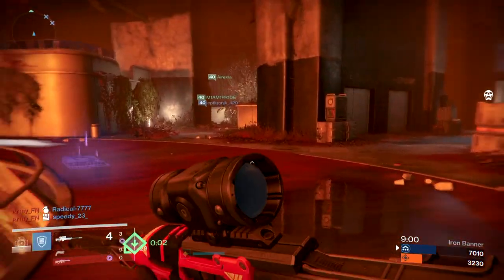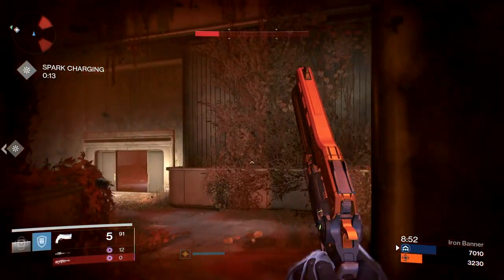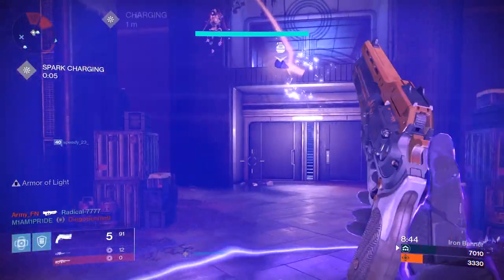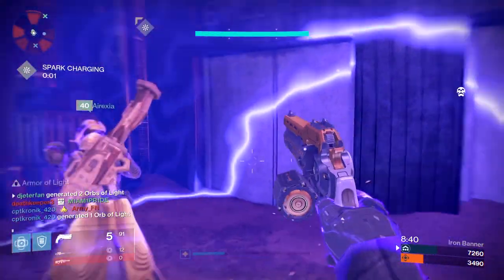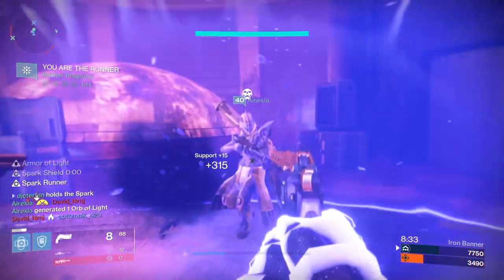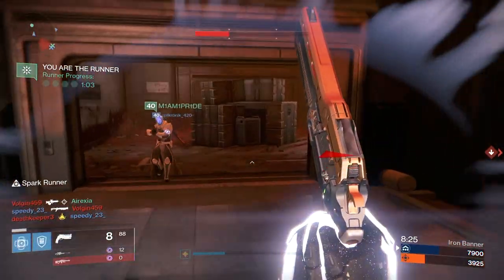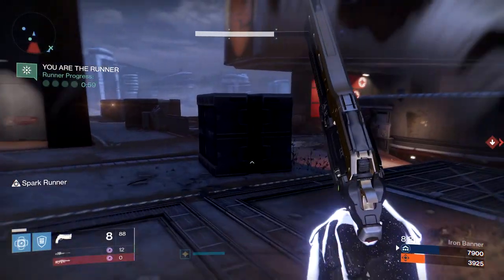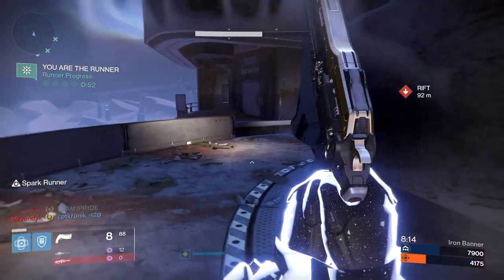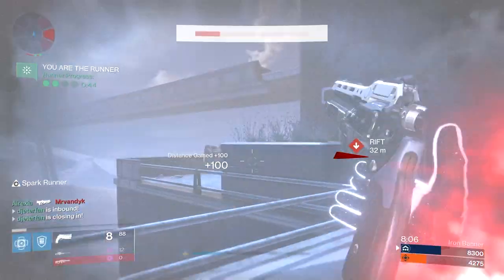This next tip is for both solo and fireteam players. If someone else picks up the spark — whether they're being greedy, you're not the designated runner, or the enemy gets lucky — you want to play the objective pretty aggressively. It's best to be right next to your spark runner defending them. Not everyone can be next to the runner at all times, so it's actually best to play near the rift. Since enemies always spawn next to their rift, if you can get near their rift before the spark runner arrives, camp a little and try to get some spawn kills to clear the area.